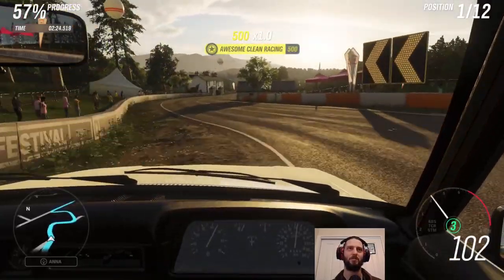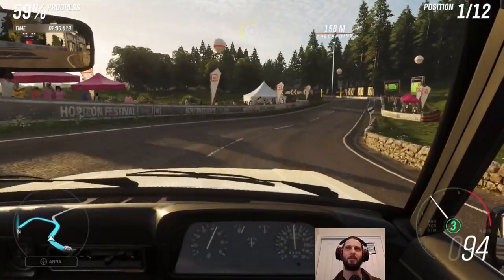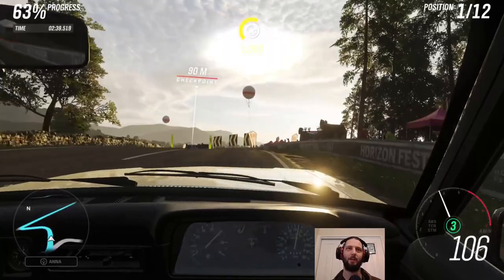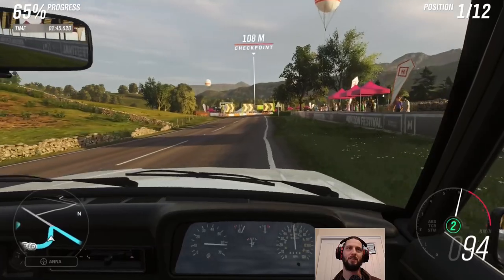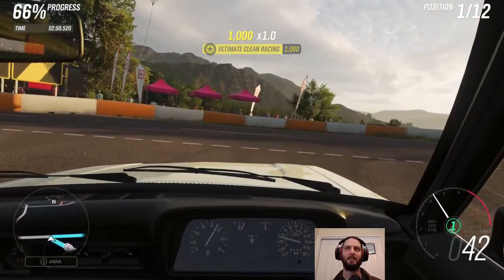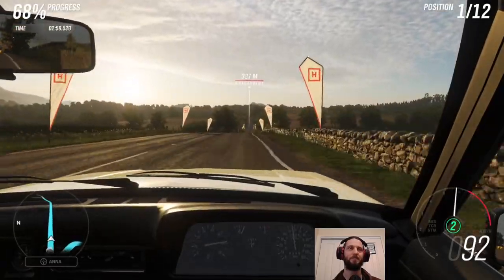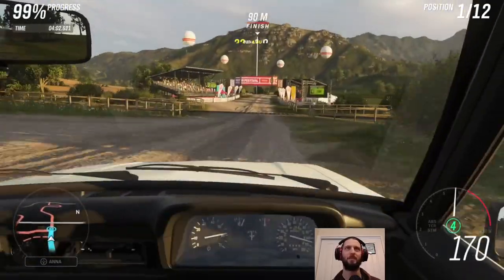We've got a tricky section here, but you can actually cut these corners pretty well. Go wide on the brake, turn in, and get a good line to cut through the corner — there's a little runoff too. After a bit of a tap, you're set up for the next one. There's a really sharp corner so slow right down. It's a pretty straight run to the finish, and sure enough no challenges as we come down to the line.